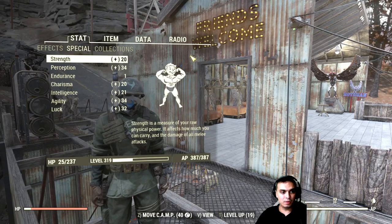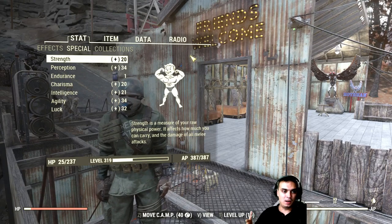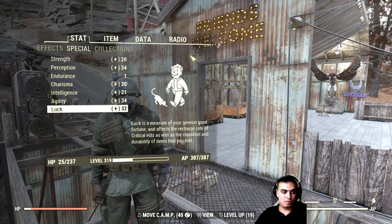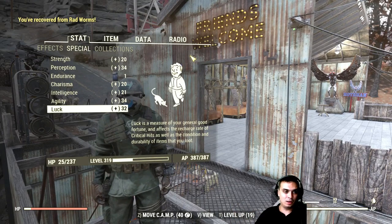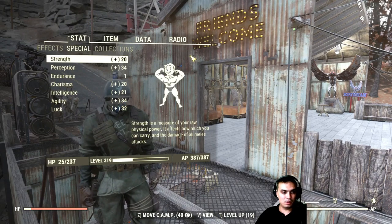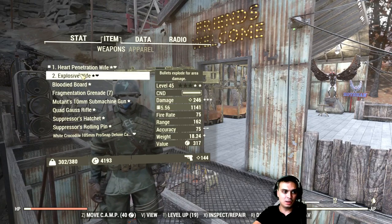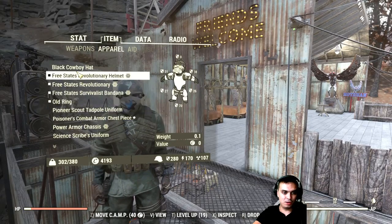I'm pretty much leveling up quickly — I'm around level 319. My stats with my armor set are: 20 Strength, 34 Perception, 20 Charisma, 21 Intelligence, 34 Agility, 32 Luck — that's without eating any food or other stuff that gives additional buffs. In terms of items, the guns haven't changed — I'm still using the same two I mentioned before.